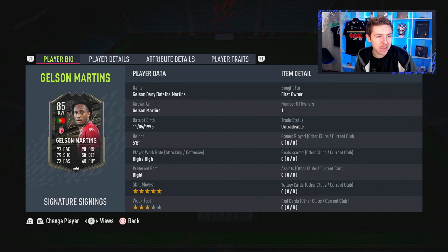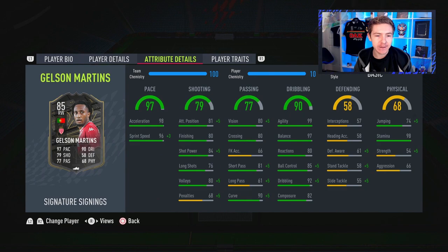Let's talk about this card. Five-star skills, three-star weak foot — I'd definitely prefer better on a winger, but it is what it is. High work rates as well, couple of traits too. In game stats: obviously incredible pace, so when looking at a chem style we won't need to boost that. Great to see very high stamina on a player with high work rates. It's also brilliant to see that 99 agility, 97 balance, and 92 in-game dribbling. The card looks alright, but I've got to say it doesn't look brilliant, so I'm hoping its in-game performance is better than some of these stats suggest.